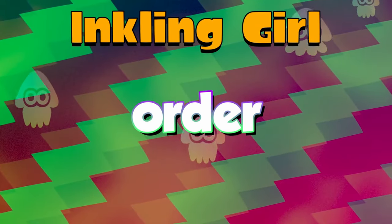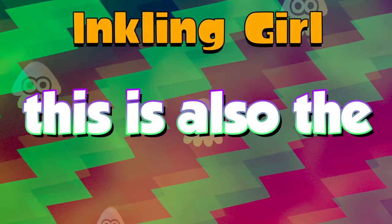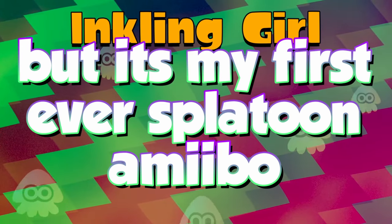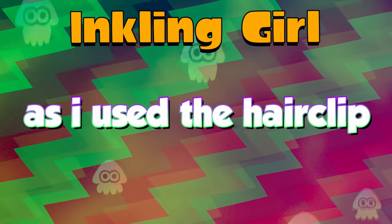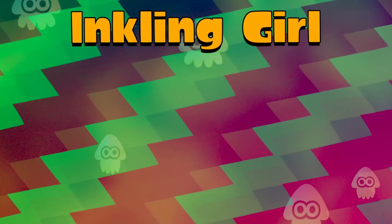Going in chronological order, Inkling Girl is one of the three amiibos that released back in 2015. This is also the first amiibo I've actually ever owned — besides Toon Link, but that one really wasn't mine, just my cousin's. But it's my first ever Splatoon amiibo. Inkling Girl amiibo gives you the schoolgirl outfit, which at some point during Splatoon 2 was kind of my main outfit, as I used a hair clip from there almost all the time. I rate this one an S tier — it's very good, and it holds a lot of sentimental value to me.